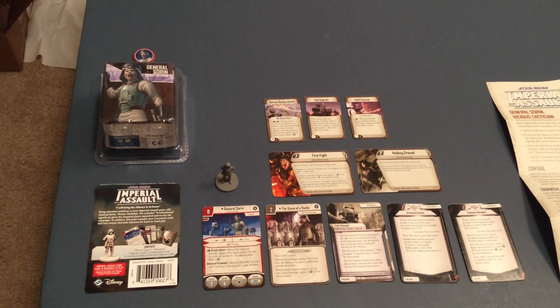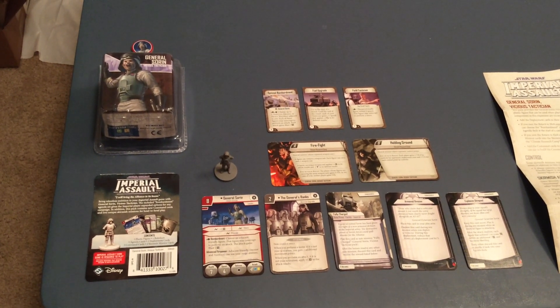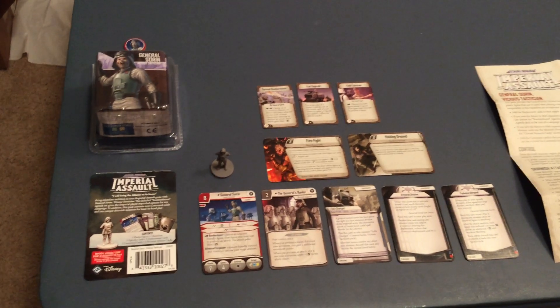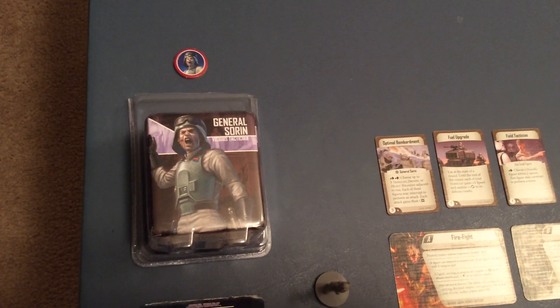Hey folks, Nathan here from Stars Beyond the Films, the Star Wars Timeline Gold, and the Star Wars Reports Rebels Roundtable, bringing you a look at another Fantasy Flight Games Star Wars Imperial Assault item. Along with Return to Hoth, we have General Sorin, Vicious Tactician.